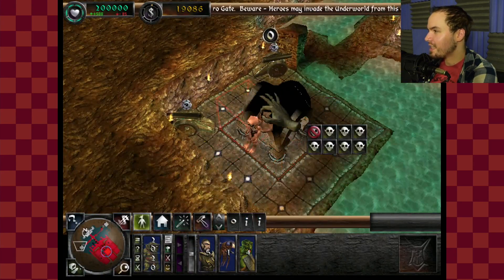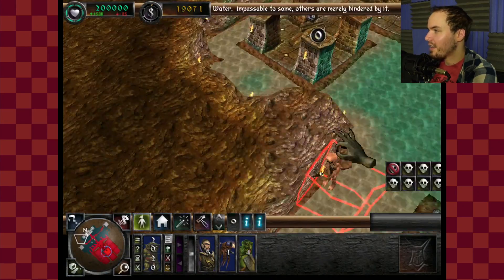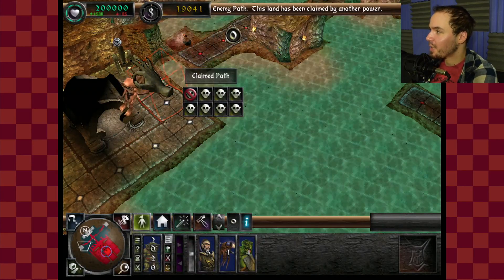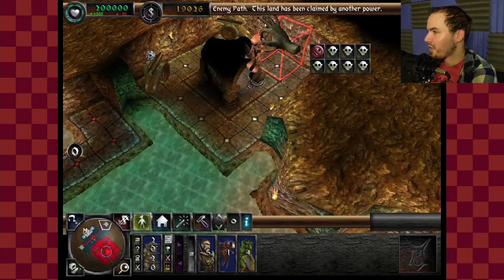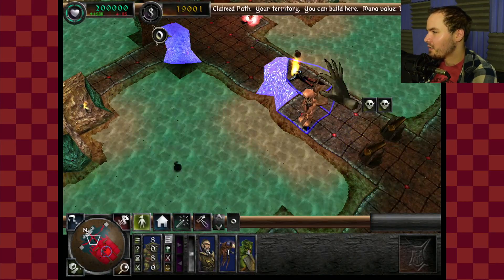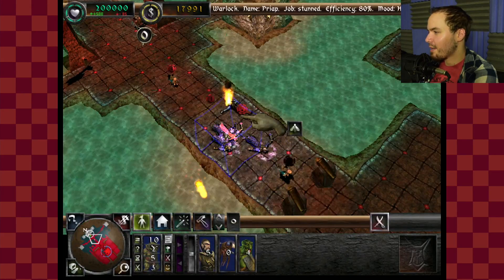I got a magic item that lets me see everything everywhere. Now I can see if there's anything else I actually want to claim. This is a portal from which heroes can enter — if I claim it myself, it destroys it. But I don't think it's worth it. I think it's probably just more worth taking on the lord himself, and to do that, all I've got to do is mine out all his gold.